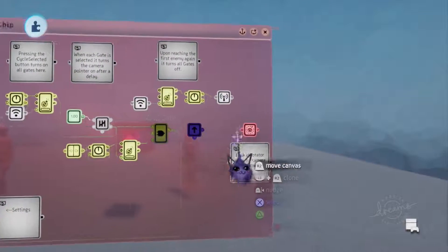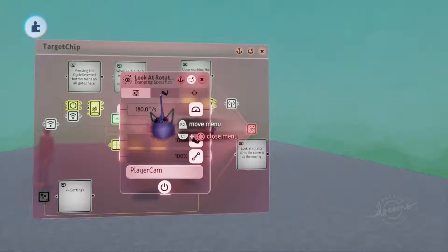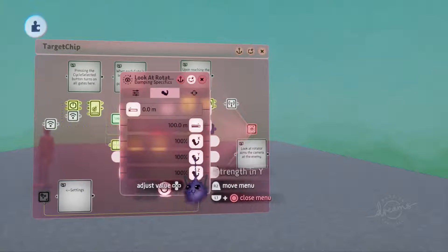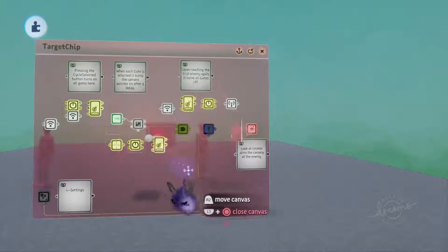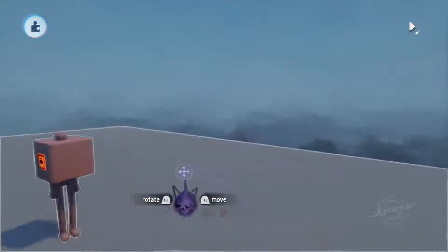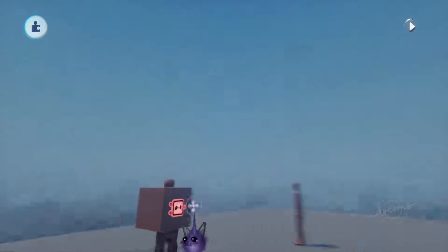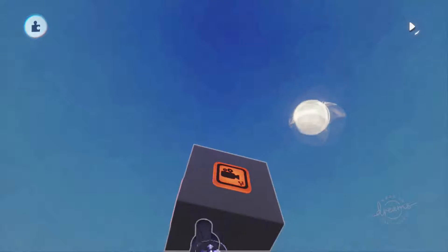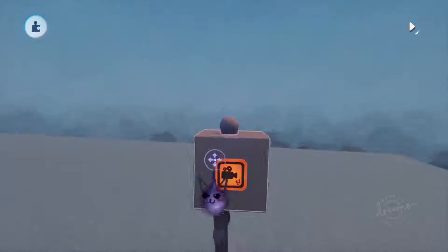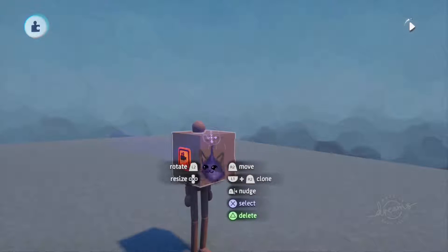At this point we're going to want to modify the look at rotator. Typically what you're going to want to do is remove all the strength in the Y. This means that it will only turn to face in the X and Z at the player, and you won't get the camera tilting up the closer you get to the enemy. This way you'll only have it looking left or right.